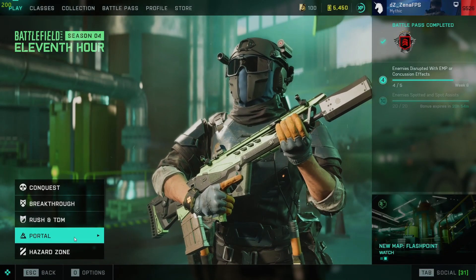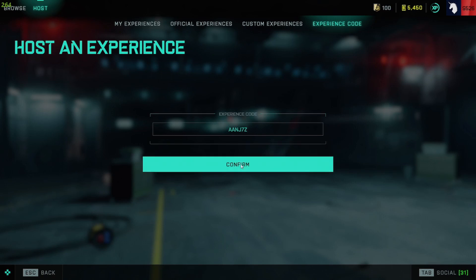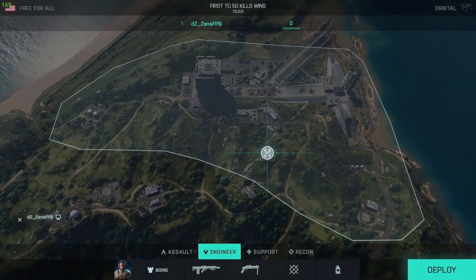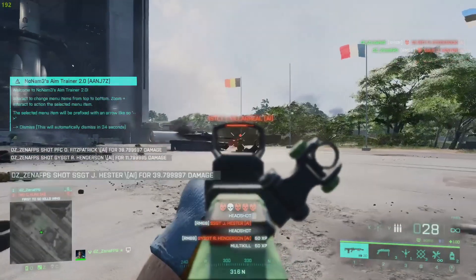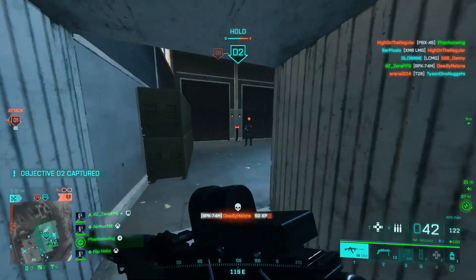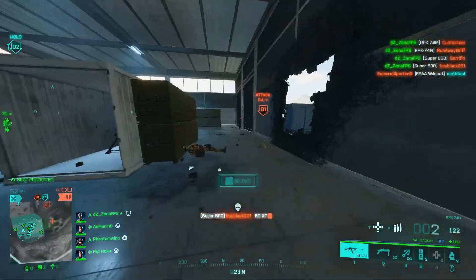Battlefield is a first-person shooter, so don't forget to shoot your weapon. If you need extra aim practice, check out Portal, host a server, go to experience code, and type in AANJ7Z. This will take you to a good firing range where you can warm up with all guns and no reload penalty, plus the bots don't shoot back so you can just farm for free. Even if you don't have the best aim, you can still perform well in Battlefield 2042 and get kills. The best way to get kills is with game knowledge and positioning — learn the flanks, understand good angles to take gunfights, learn how the enemy rotates from objectives, which hills do they sit on, where do they bunch up. Overall, positioning is very important.